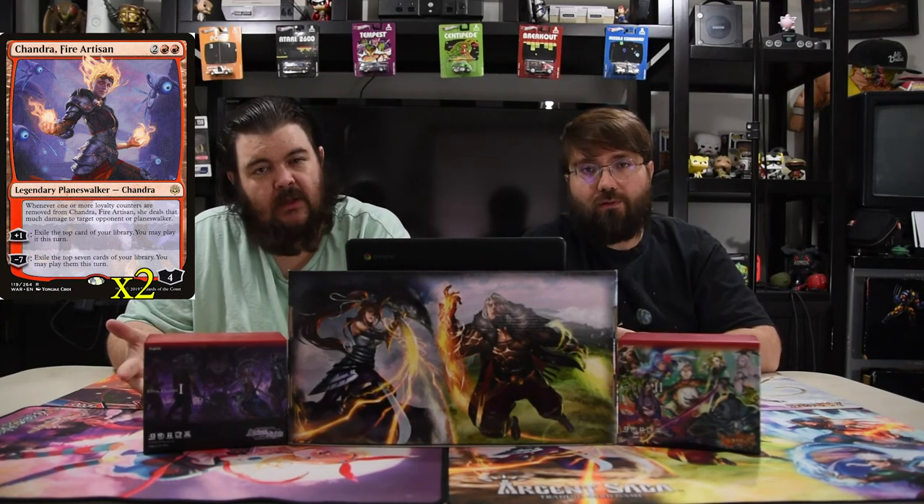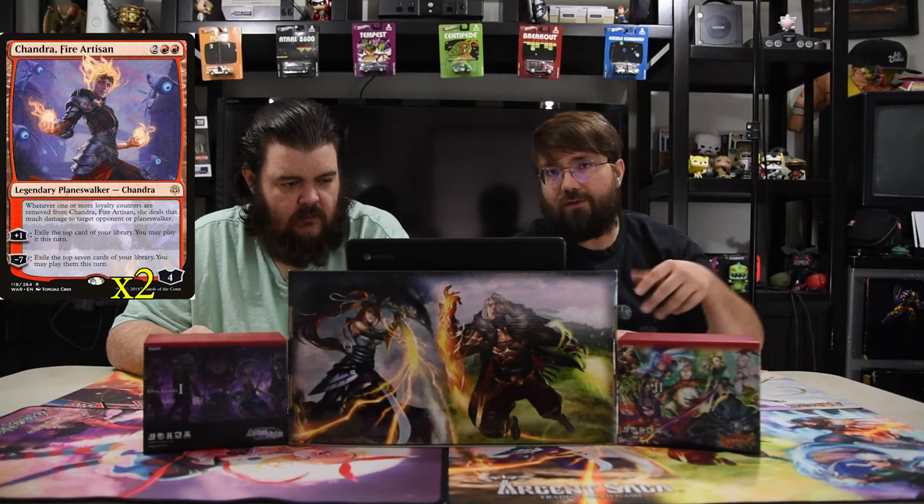Next is Chandra, Fire Artisan. She costs two red and two for a four-loyalty planeswalker. Whenever one or more loyalty counters are removed from her, she deals that much damage to target opponent or planeswalker. Her plus one exiles the top card of your library and you may play it this turn; her minus seven exiles the top seven and you may play them. The great synergy is using Chandra, Acolyte of Flame's zero ability to also pump up this Chandra's loyalty — if she's at six, play the Acolyte, use zero to bring her to seven, then minus seven for seven damage plus all the burn spells you draw.